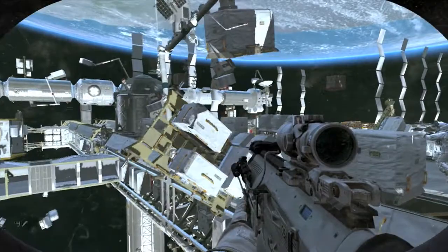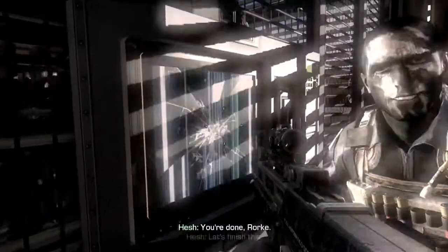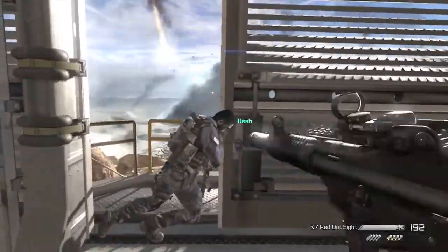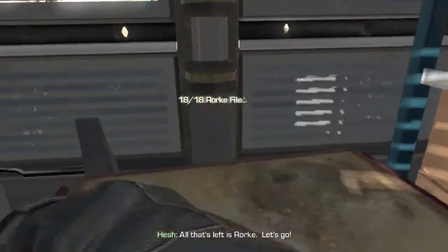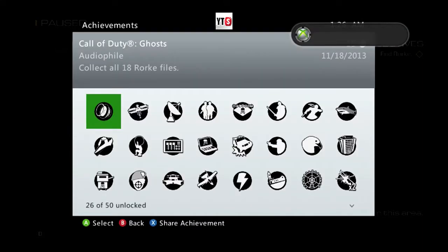The final mission of the Call of Duty Ghosts Campaign is called The Ghost Killer, number 18 — the big 1-8. After you punch on the screen and open up the train door — you guys are on a train, holy cow — don't follow him yet. Right off the bat on mission 18, come back by the Jeep, and over here on the toolbox is the final piece of intel. That's the 15G achievement for collecting all 18 intel files.